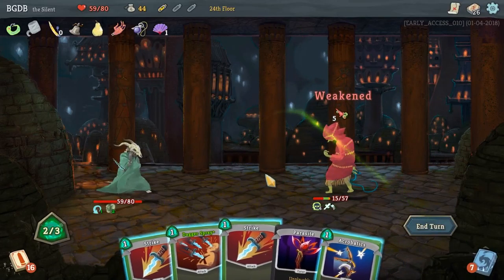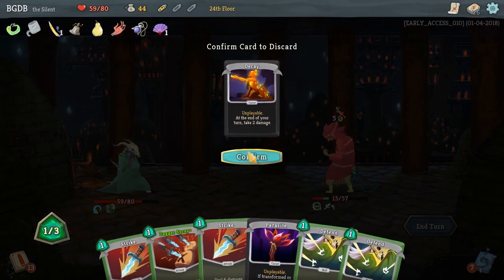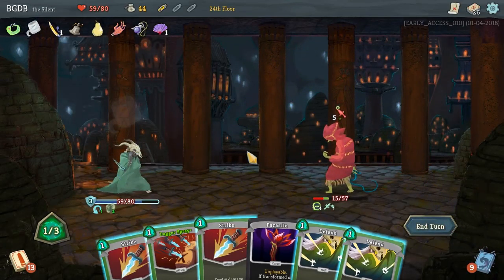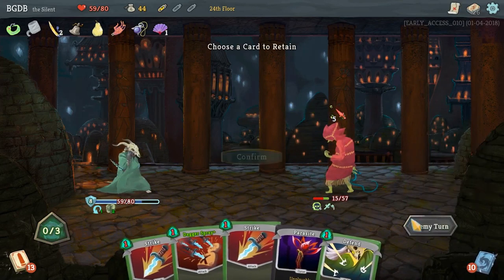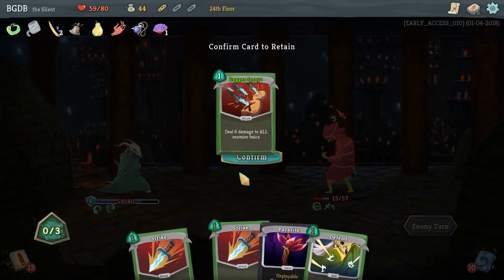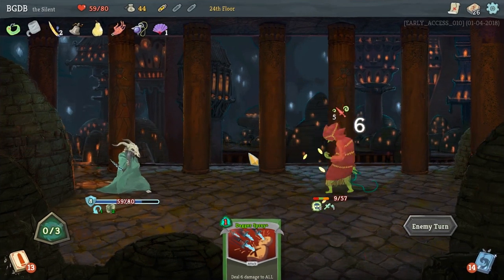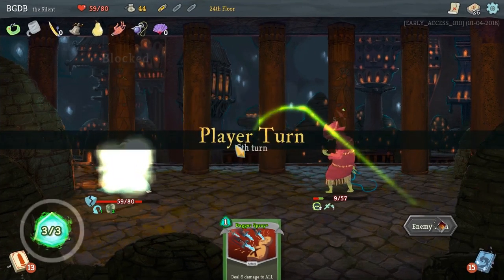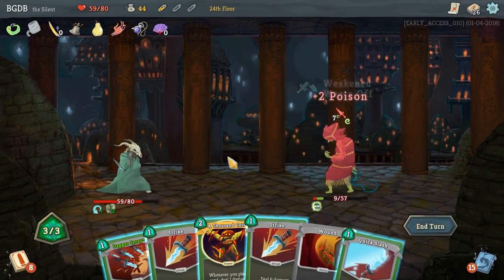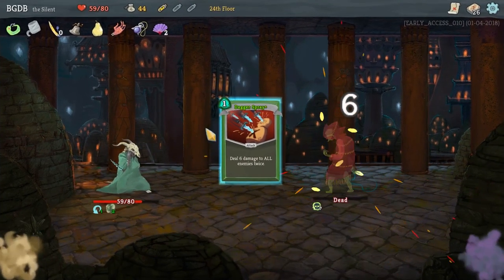Weaken you - you're going to do five damage. We're going to discard you so I don't take two damage. I gotta defend. I've taken quite a bit of damage so far. We're going to Dagger Spray next turn though. HP is so precious on this character. Quick Slash - you are dead, buddy. There we go. Now we're getting a relic.